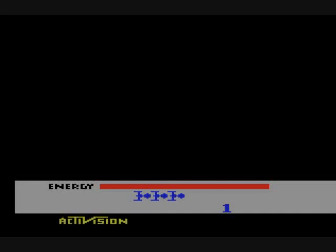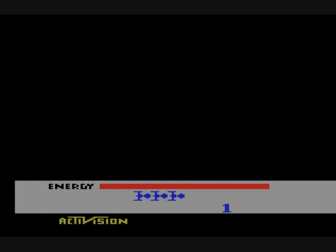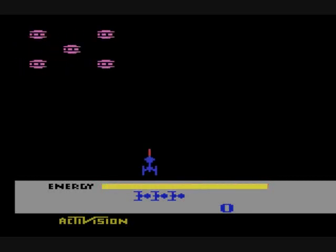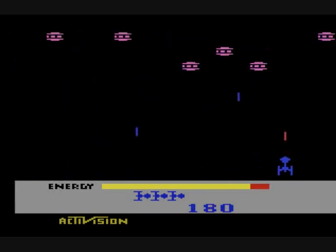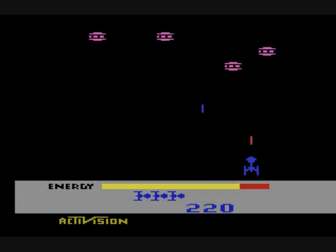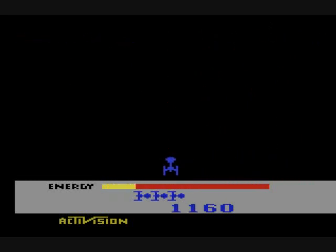You patrol a spaceship at the bottom of the screen — you can only move left and right — and you try to take out all the enemies in a formation above you. You have an energy bar at the bottom. With guided shots, when you shoot you can move left and right after the shot has left you, and it will move as you move the controller. You can hold down the fire button and you'll just continue to keep shooting.